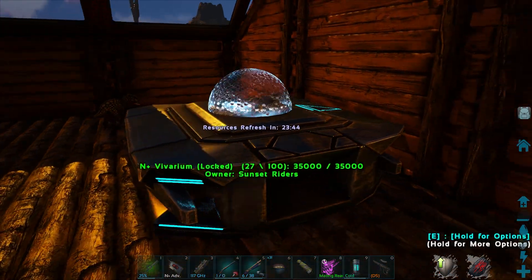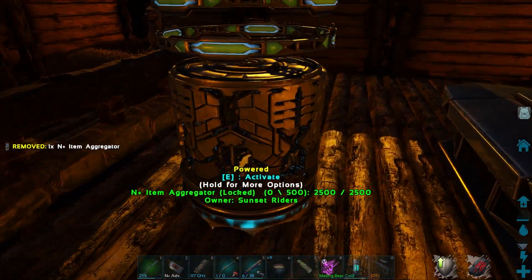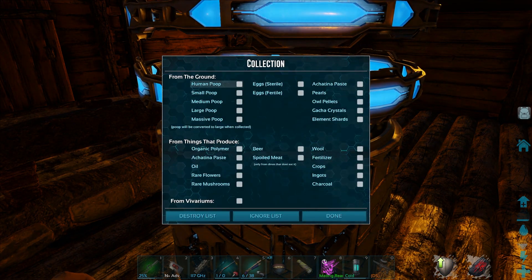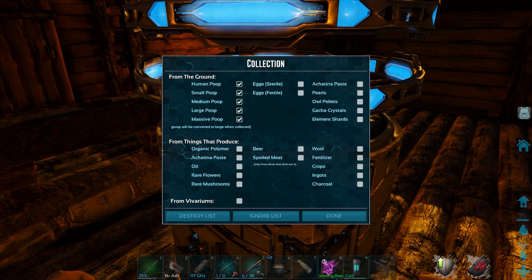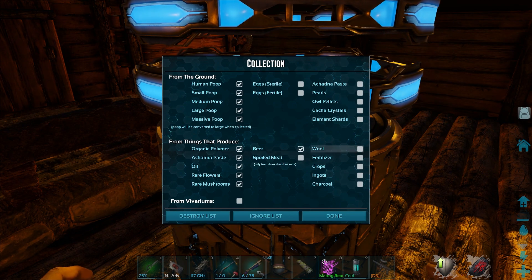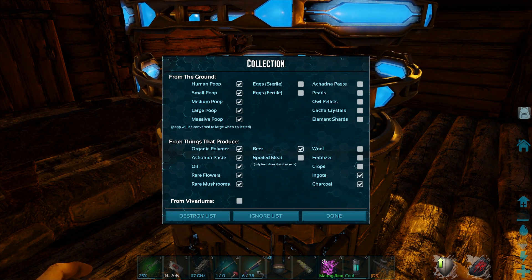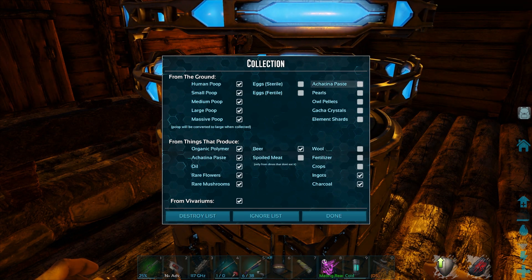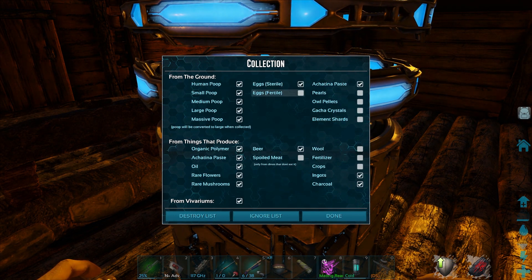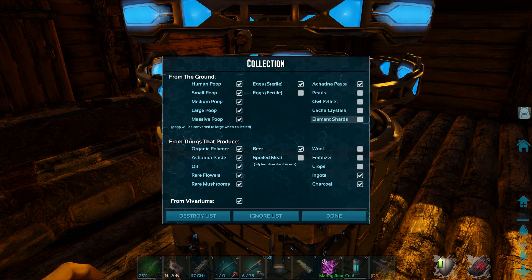I love it, that's cool. Then we need the aggregator out. It's powered — we're going to activate it. Collection options: so what do we want to collect from the ground? All poop, things that produce organic polymer, everything really. Beer, sure. The ingots and charcoal would be nice. From the variants — that's the important one. From the ground: achatina paste. Owl pellets were not there. Sterile eggs — yeah. And fertile eggs — no, not fertile eggs because we have the hatchery, so we don't need that.